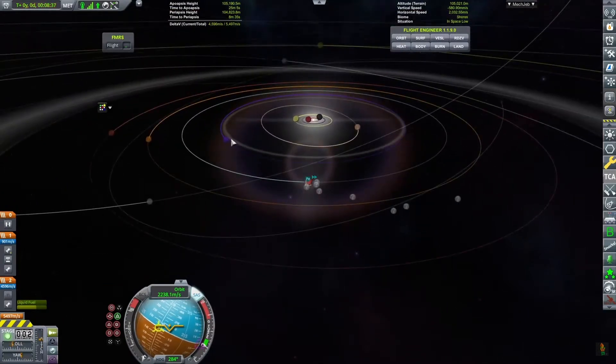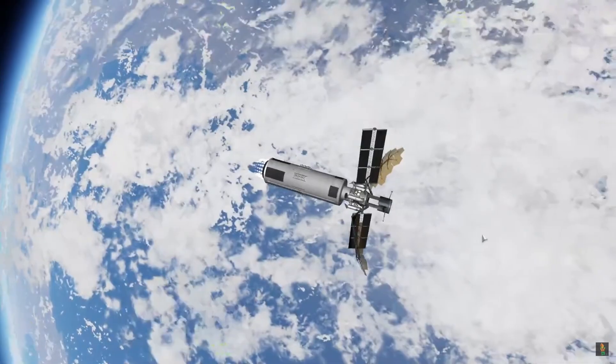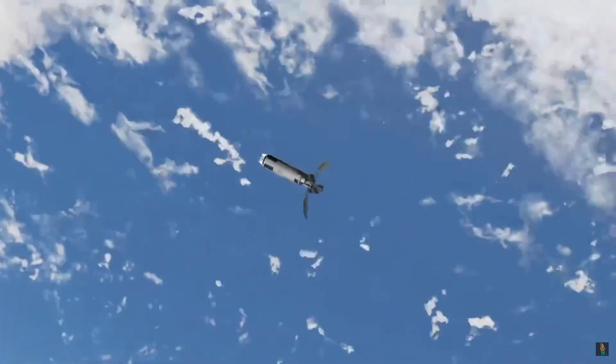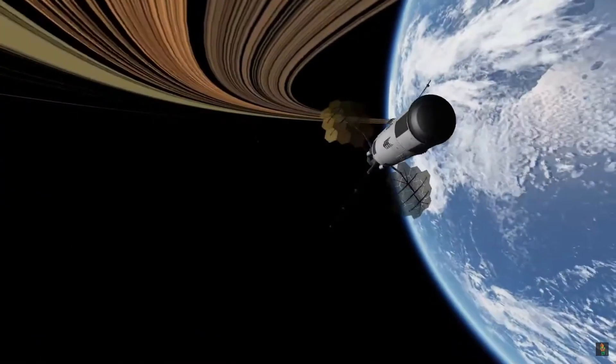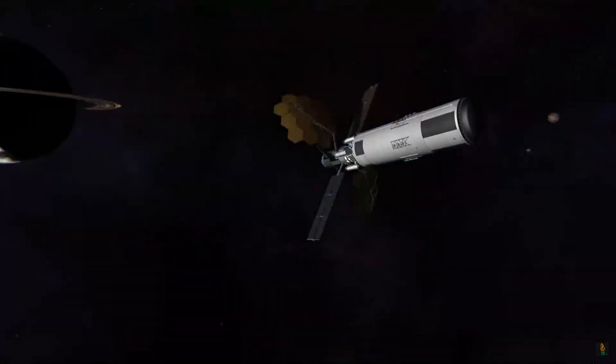We're just going to make sure we can get to EVE. I already timed it so that it would be the most efficient time to do the burn, and then launched the craft on another burn from Kerbin out into interplanetary space on our trajectory voyage to the EVE system, which is where Gilly can be found. So we're going to say goodbye to Kerbin there, and all the moons.